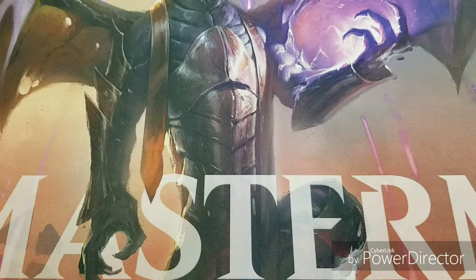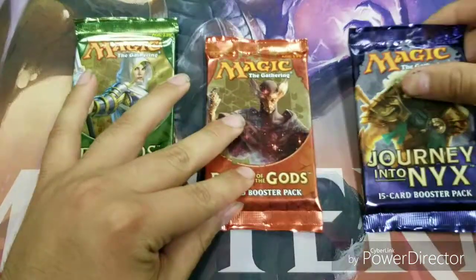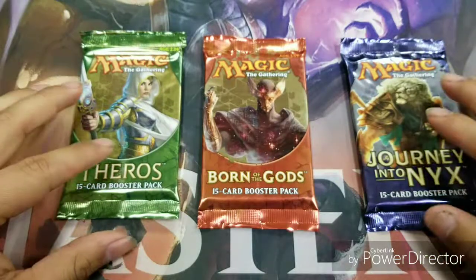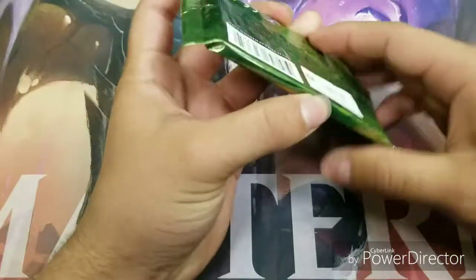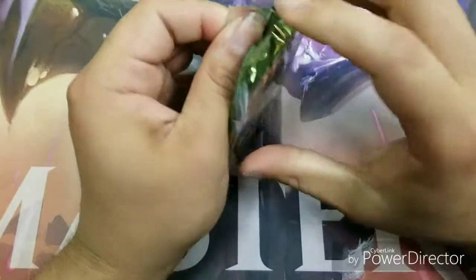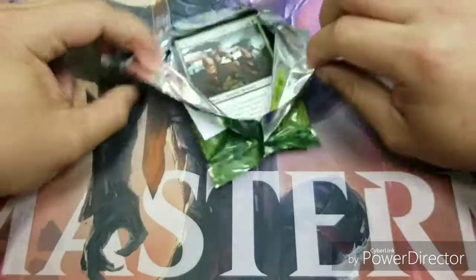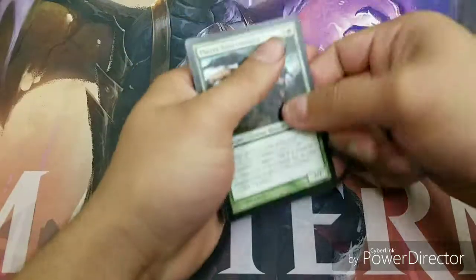Hey guys, this is Oscar with Emerald Knights 904 and today we got a Theros pack, Born of the Gods pack, and a Journey into Nyx pack. We're going to be opening these in chronological order, starting with Theros. I'm hoping to get Thoughtseize, Purphoros, or Keranos — those are my two favorite gods.